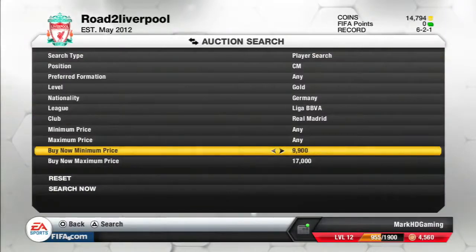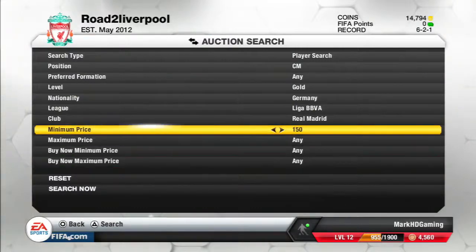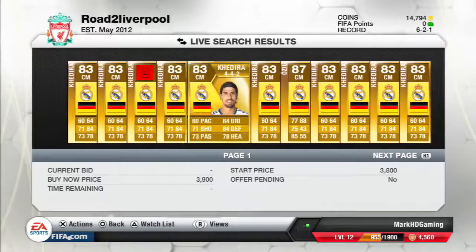I know it took a little bit of time, but this is what you do — you say to yourself, I need to make a profit, so don't bid up to 17,000. Maybe set yourself a limit of 16,000. We're going to set a minimum price of 150 and search for Ozil. It could take a little time, but you find the cheapest on the market and then go search for him on bid. I'm only going to go up to 16,000, giving me room for about 1,000 profit after tax.